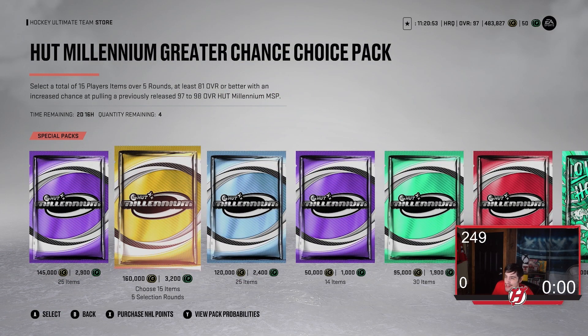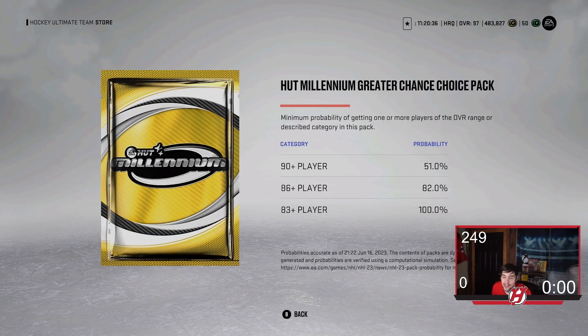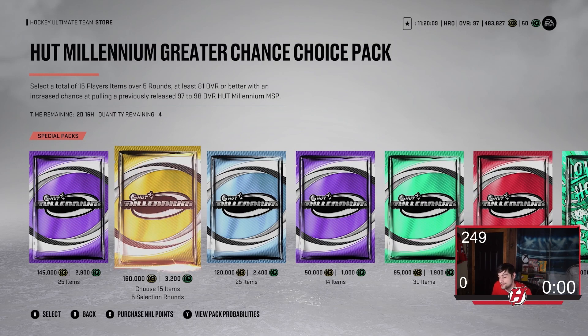So here they are — the HUT Millennium Greater Chance Choice Pack. It's a total of 15 player items over five rounds, at least 81 overall or better, with an increased chance at pulling a previously released 97 to 98 overall HUT Millennium MSP. Pretty good odds, but no guarantee of getting anything. Packs are certainly probably not worth it. You should not be opening this pack with money — this late in the year. 90-plus is 51%, 86-plus is 82%, so a good chance of a purple at least. Three packs we're going to open — let's see where it goes.